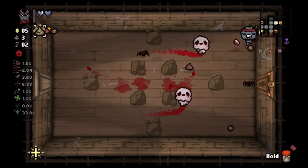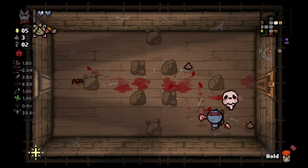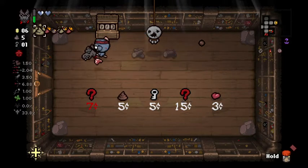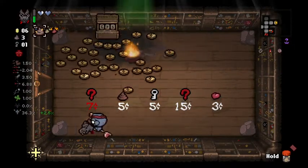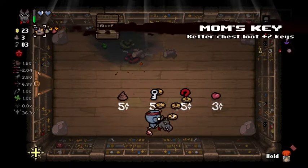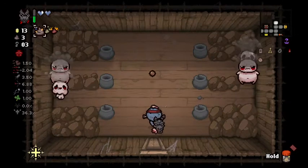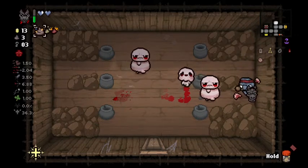God, having movement speed is just literally the nicest thing ever after coming off that last run. I have enough for a soul heart and a half off item — I'm tempted. Actually I can get it too, I'll just do it like that. Big boom! Oh, Mom's Key — what an excellent item. Might as well take that. Yeah, that's a pretty good start so far.